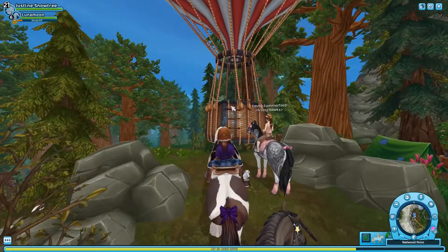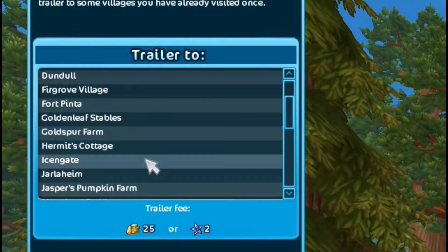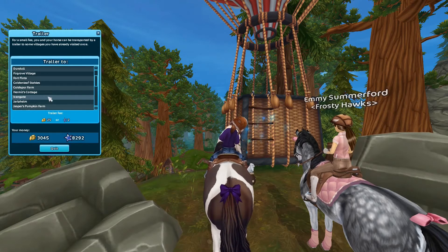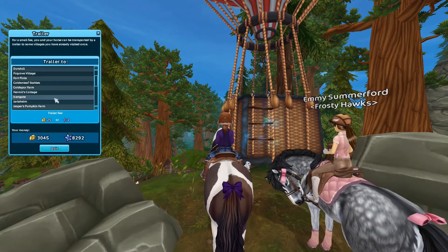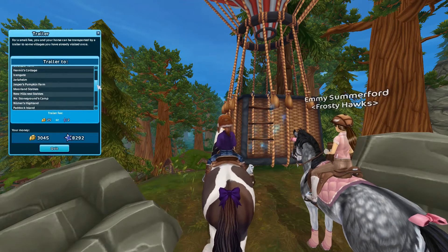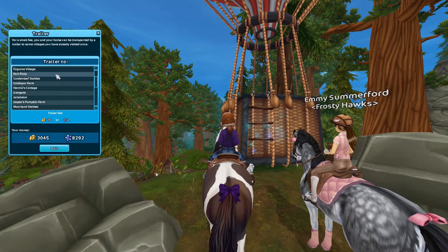Something I noticed when I took the trailer to Redwood Point is that there's now a trailer that goes to Isengate, which is in Dino Valley where the Coulters were living. And obviously they're not there. Some people noticed there was a balloon that was there, but now you can actually go there — and that's really interesting. I wonder if anybody else noticed. I'm sure somebody had to. Let's go to Fort Pinta.